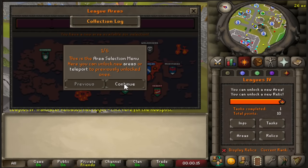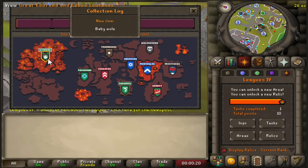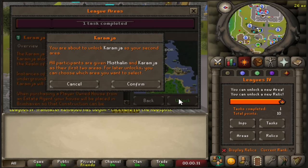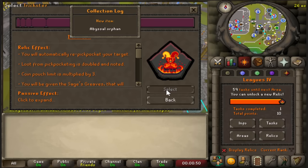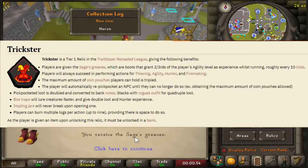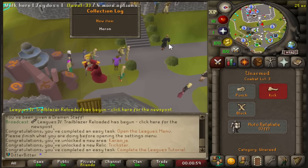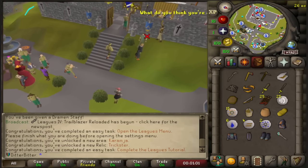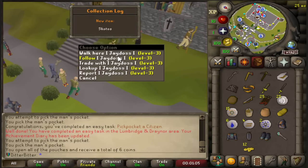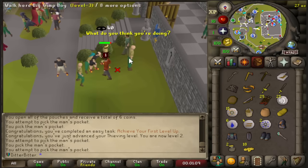The worlds are finally up. I log in and I'm greeted by a million pop-ups as well as the League tutorial, which I'm skipping right through. I'm given the option to unlock Karamja, which obviously I'm going to do, and I'm picking Trickster as my first relic from Tier 1. Trickster allows me to earn passive agility XP while running anywhere, lets me pickpocket automatically without getting stopped, and when I burn 1 log it burns 9 at a time. This relic is super strong and I think it'll help me throughout the entire League.